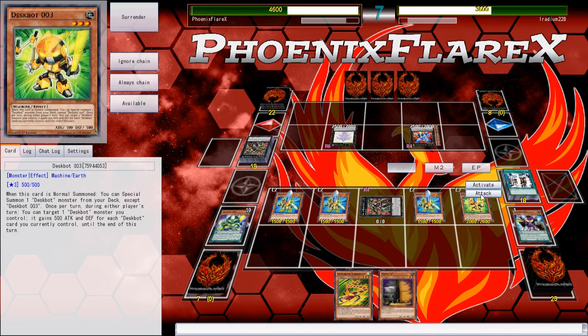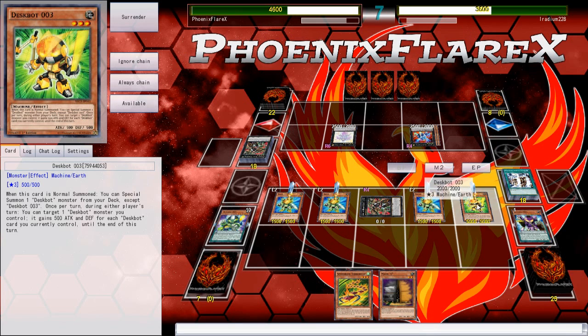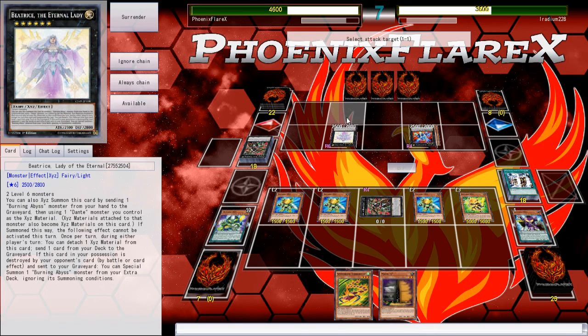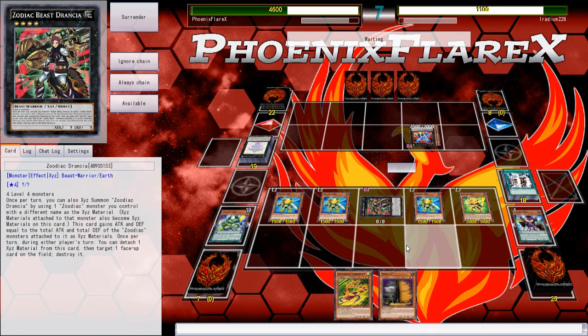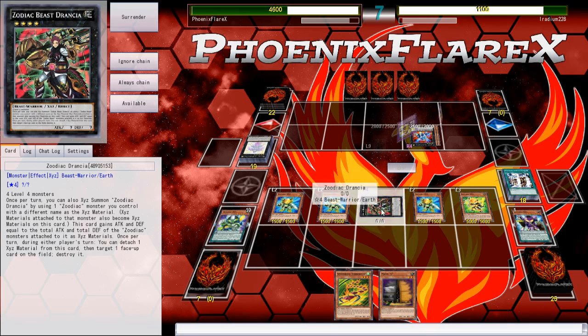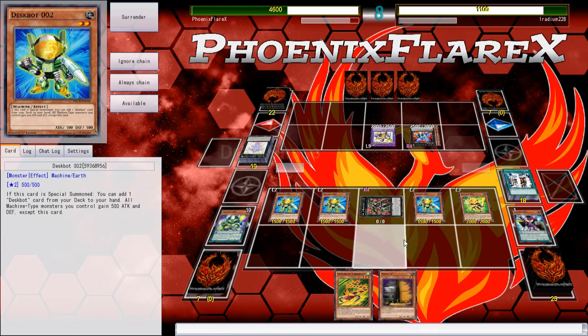I'm going to go into Battle Phase and activate its effect on itself — see how big it gets. Yeah, 5,000 is definitely not big enough, 100% not big enough. So I'll just attack this. He'll get his floater out and blah blah blah, it's going to be something I have to deal with. He's got Farfa in his hand, which I'm going to have to deal with at some point. But at this point I'm fine with it. I don't care.